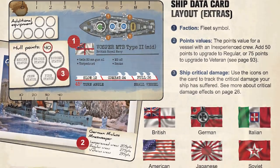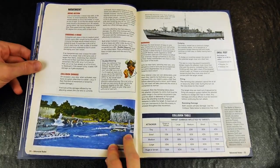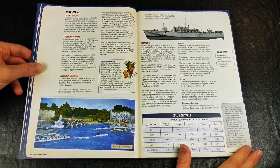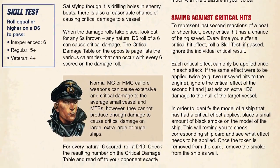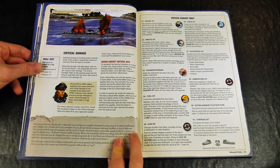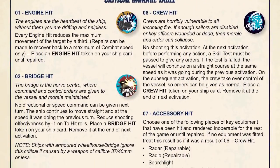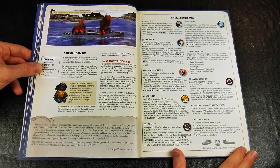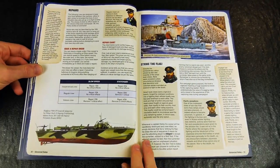These advanced rules add a more varied approach to turning, more movement options and the opportunity to ram your opponents. Another major part of the advanced rules is the critical damage section, where natural rolls of a 6 on a d6 are followed by a d10 roll which is cross-referenced with a table to see what the critical damage result is. This then has an effect on the ship which can be saved against but degrades the ship's ability to fight.